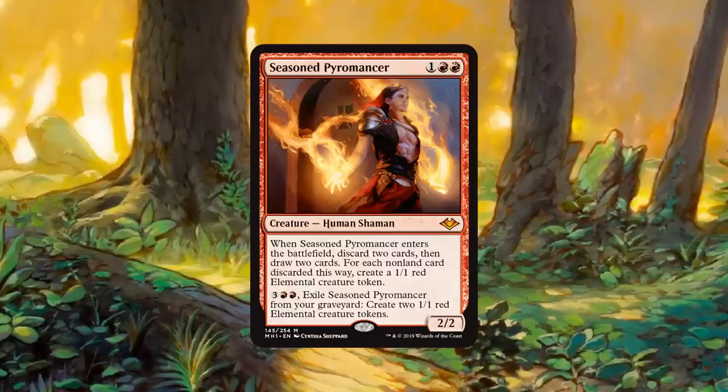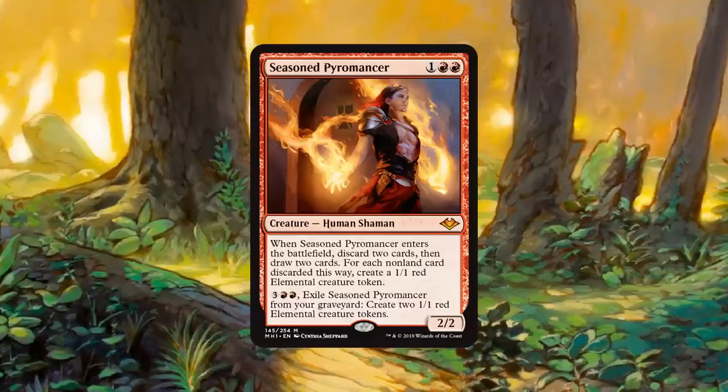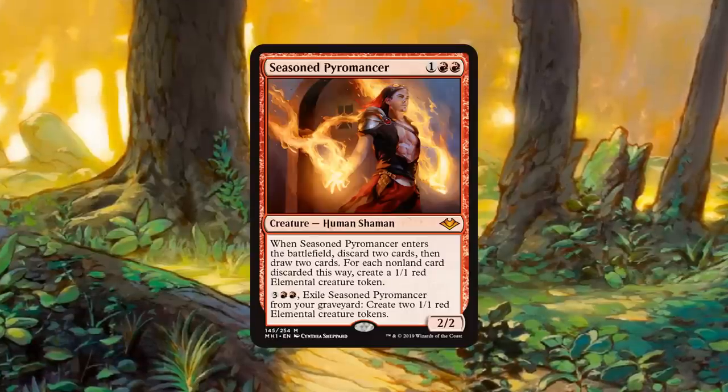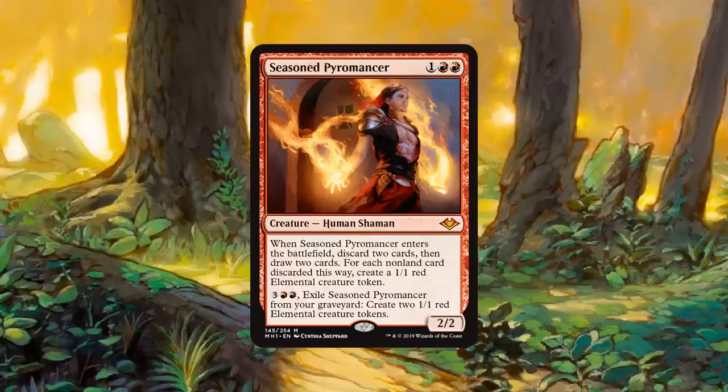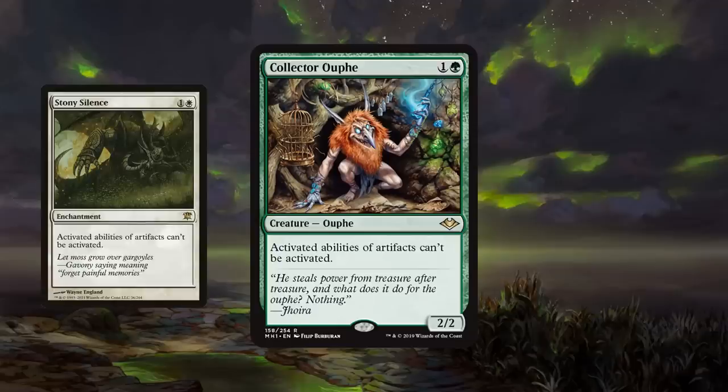It kind of just goes in almost any deck if you're playing red. Let's move on — number one on our list. This is a card that's not really flashy, but boy is it going to be a beating in certain decks. Collector Ouphe — pretty simple. Basically a Stony Silence on a 2/2 green body. So Krim, what are we doing with this one?